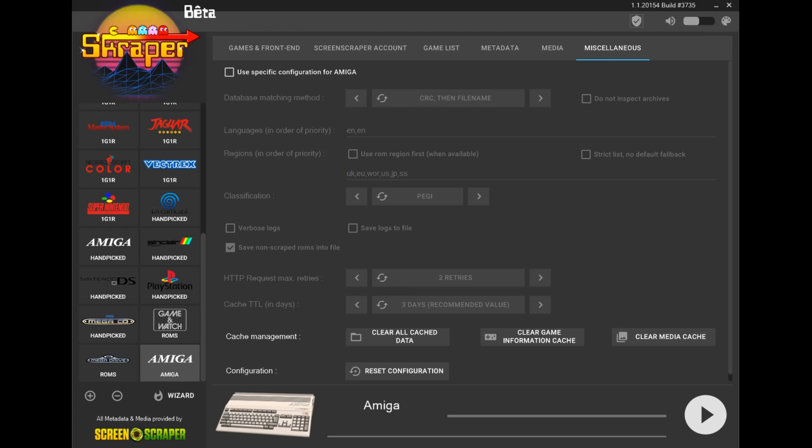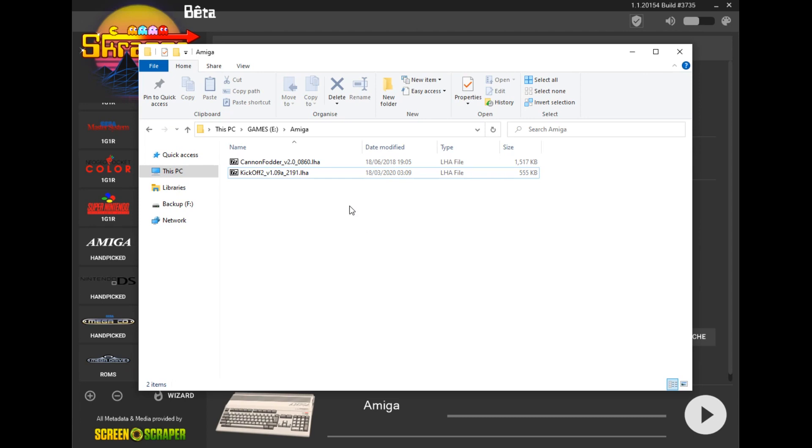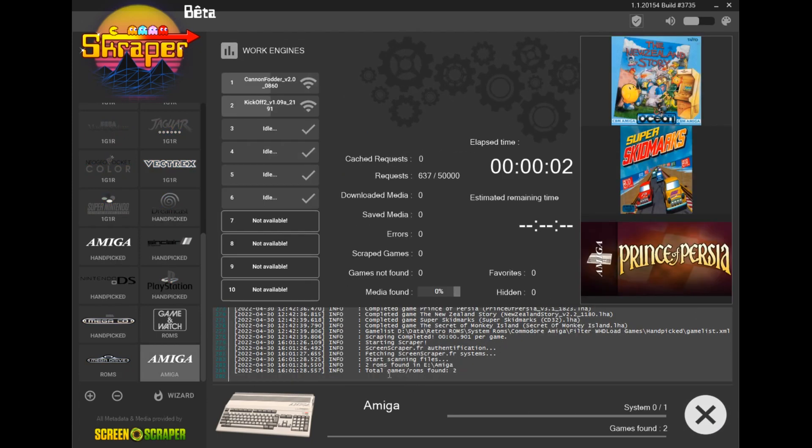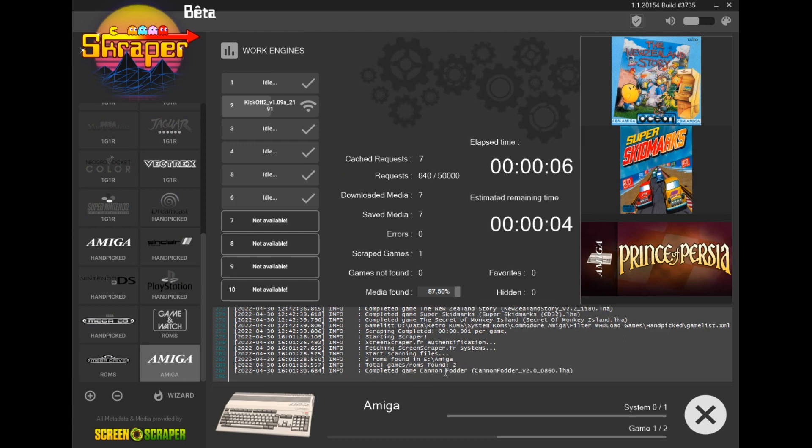I've gone through this process and it automates a lot of it so you don't have to manually rename files to make them match. I'll show you the problem first. I'm using Scraper, which is based on ScreenScraper.fr - it's got a pretty big database and largely matches most things. I've pointed it at the location where my ROMs are. I've got a folder with two WHDLoad games: Cannon Fodder and Kickoff 2. I hit scrape and it found two ROMs in the folder and completed scraping.